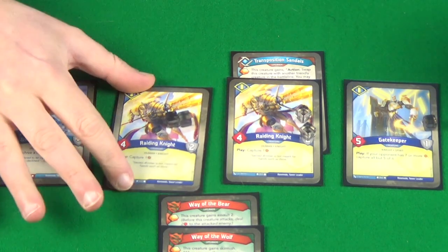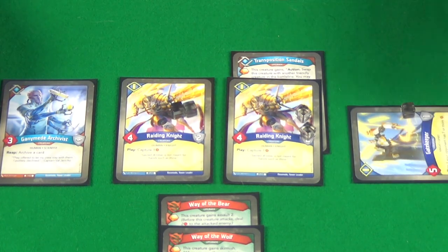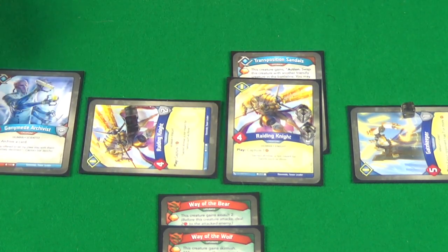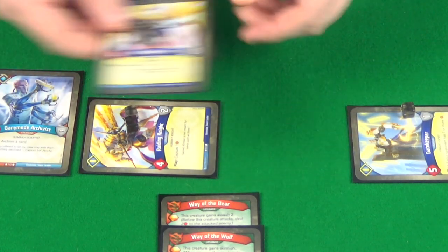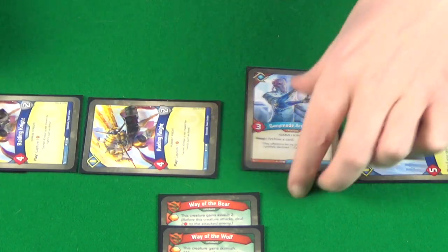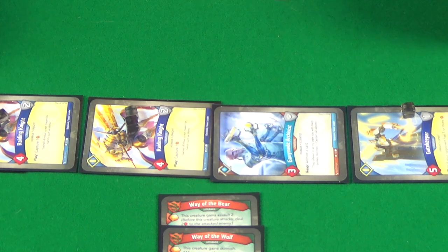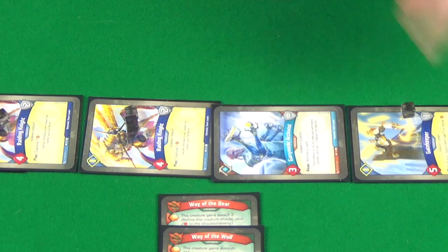Bazenold can't forge a key; he declares Sanctum. He reaps with Gatekeeper gaining one Amber, reaps with the Raiding Knight gaining another. He uses Transposition Sandals with the Raiding Knight to swap with the Archivist, who reaps gaining six Amber total. But because of Murmok it's not enough to declare check. He archives another card and that's his turn done.